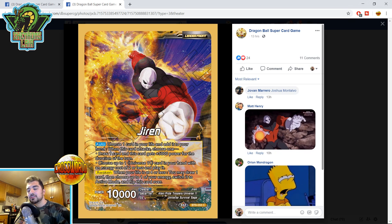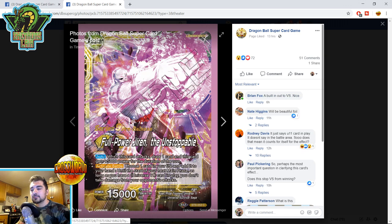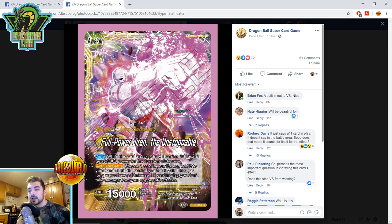Now for the Jiren stuff. Jiren auto: choose one card in your life and add it to your hand when this card attacks. Then choose one: either draw one and this card gains 5,000 power for the duration of the turn, or choose a Universe 11 card in your hand with energy cost two or less and play it — that free playability is really strong, though it is weak to Black Mass Sand. Awaken when at four or less: you may draw one card, then choose one of your energy and switch to active mode. Awakened side — Full Power Jiren the Unstoppable. When this card attacks, draw one and it gains 5,000 power — a free 20k leader, pretty solid.